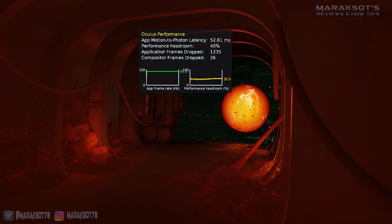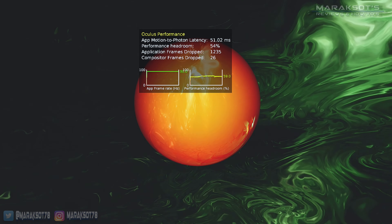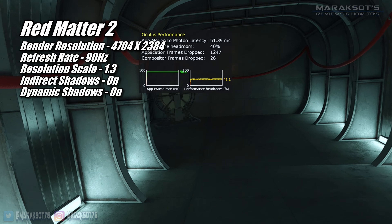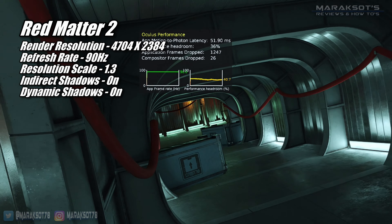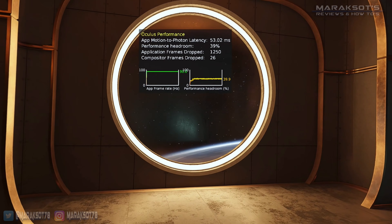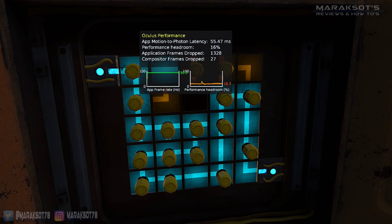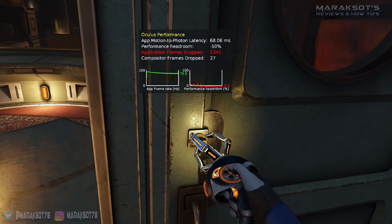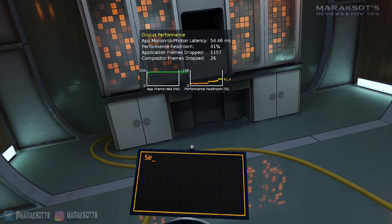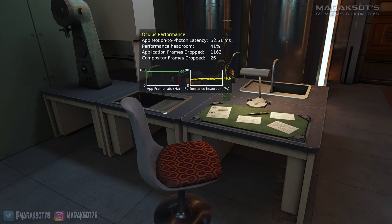One of my favorite games this year is Red Matter 2 — if you like puzzle games with good narratives, you won't want to miss this one. I set the Oculus render resolution to 4704 by 2384 and the refresh rate to 90Hz. In-game, I set the resolution scale to 1.3 and turned indirect and dynamic shadows on. Going in, I thought I might have to drop to 72Hz, but the 3060 Ti held in there like a champ. Though performance headroom occasionally teetered on the edge and the frame rate dipped briefly below 90 FPS, overall performance was great. Red Matter 2 is visually stunning and the 3060 Ti has just enough power to deliver outstanding visuals.